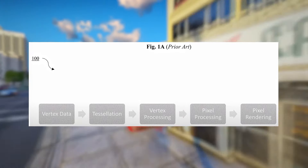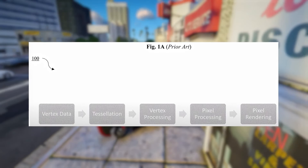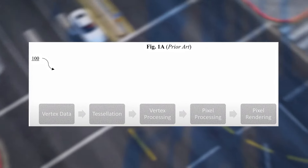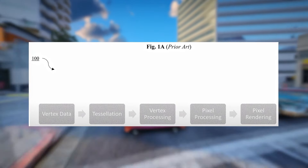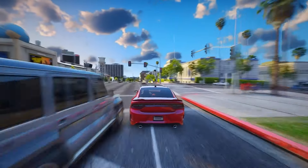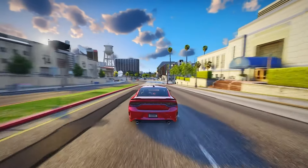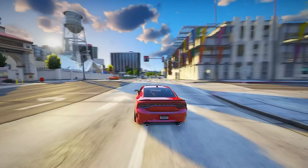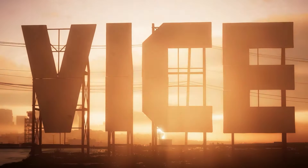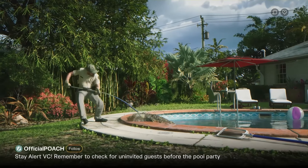Players, NPCs, vehicles, objects, and explosions can all affect the terrain. Footprints or vehicle tracks in sand can be seen in action in Trailer 1. Explosions will leave craters in the terrain as well. It's also possible for certain terrain changes to disappear over time — for example, footprints and tracks in mud disappearing after some time, since the viscosity of mud makes it return to its normal state.